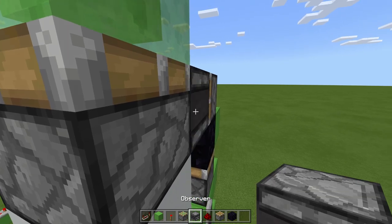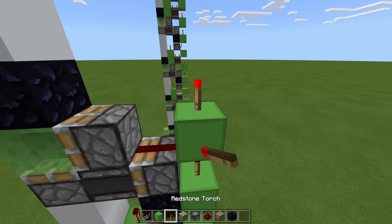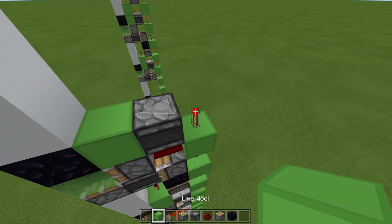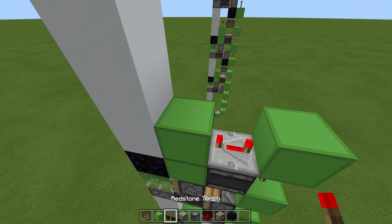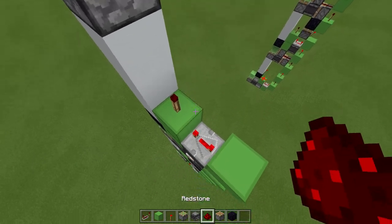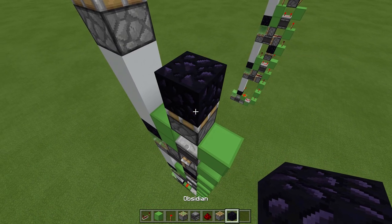Sticky piston, observer, sticky piston here. Redstone dust. Block, torch, observer facing this way, and block. Block on top of that torch. Repeater going towards the front on four tick delay, and torch and dust here. Then place a regular piston facing upward.